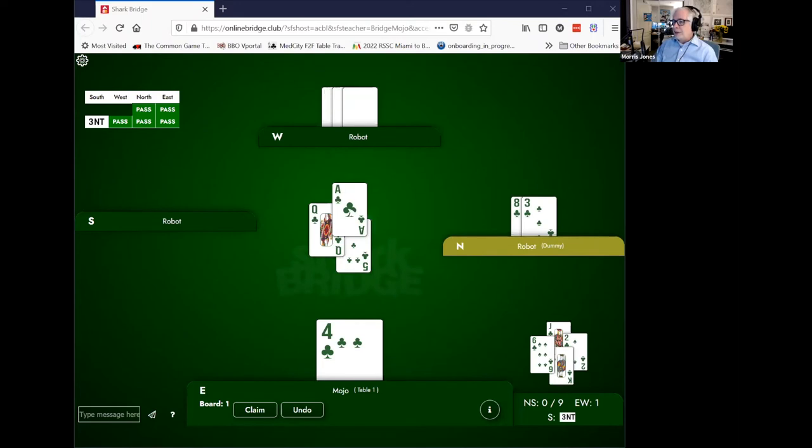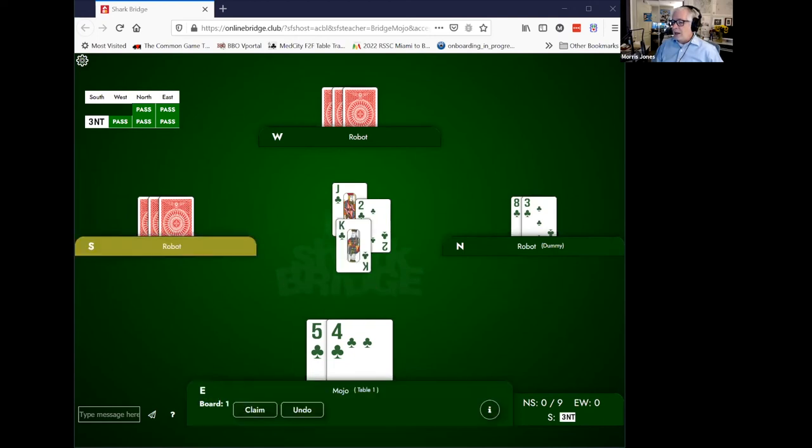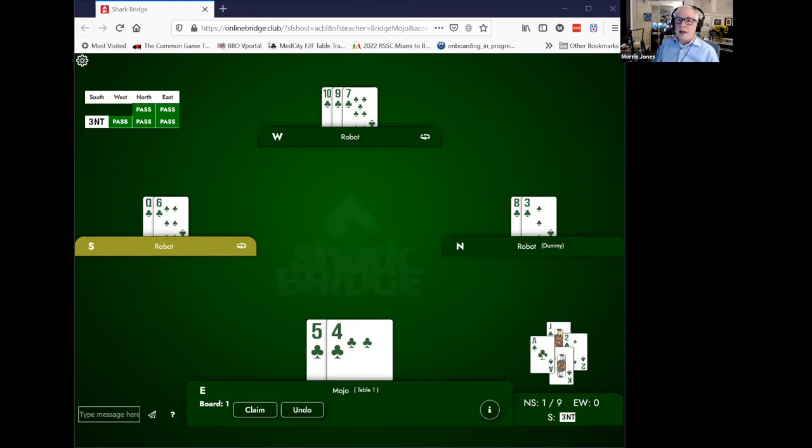When partner leads the jack, it doesn't necessarily mean they're leading an interior sequence. There's nothing we can do if they don't have the ace. We know where the queen is — over here in declarer's hand — but we still can't see the ace. It could be in our partner's hand. What do we have to do? We have to play the king, to protect partner's ace if they have it. Now if they don't have the ace — if the ace and queen are both in declarer's hand — you've done the best you could. Your king was going to be taken by the ace-queen no matter what.